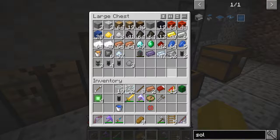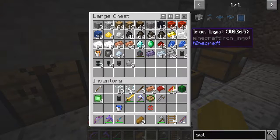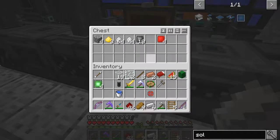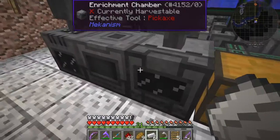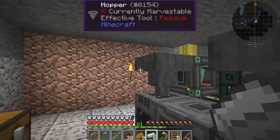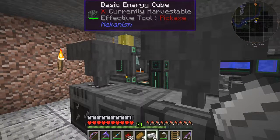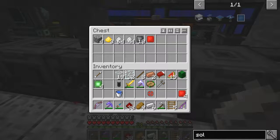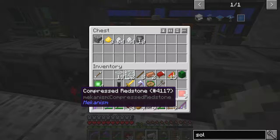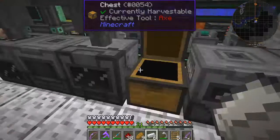We'll need a lot of these actually. So what do we need? Some glass, redstone, enriched alloy — we haven't got enough enriched alloy, only one. Glass panes — I've made some. So we need some iron and some redstone. In fact, we've got four of these already. We'll make another four of these, I think.